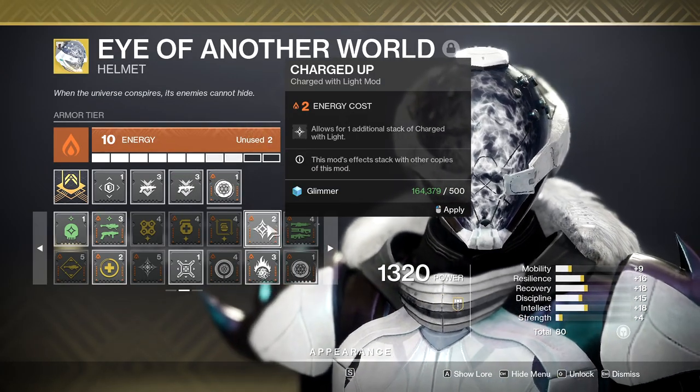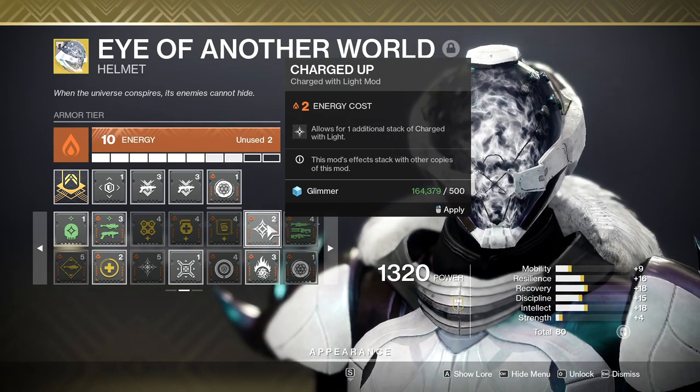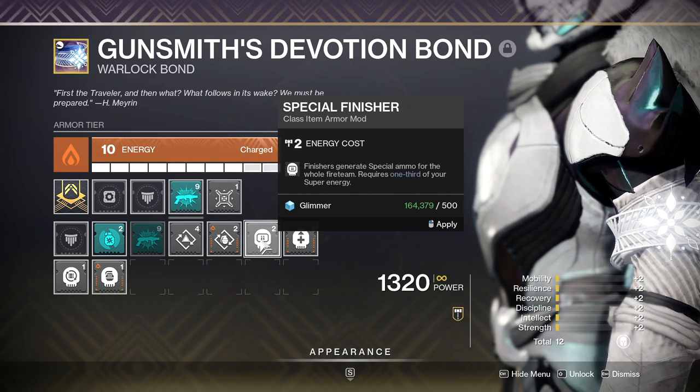Charged Up. This will increase your stacks of Charged with Light. The more stacks you have the longer Protective Light will stay up after it procs. I would suggest having someone run Special Finisher for a healthy ammo economy.